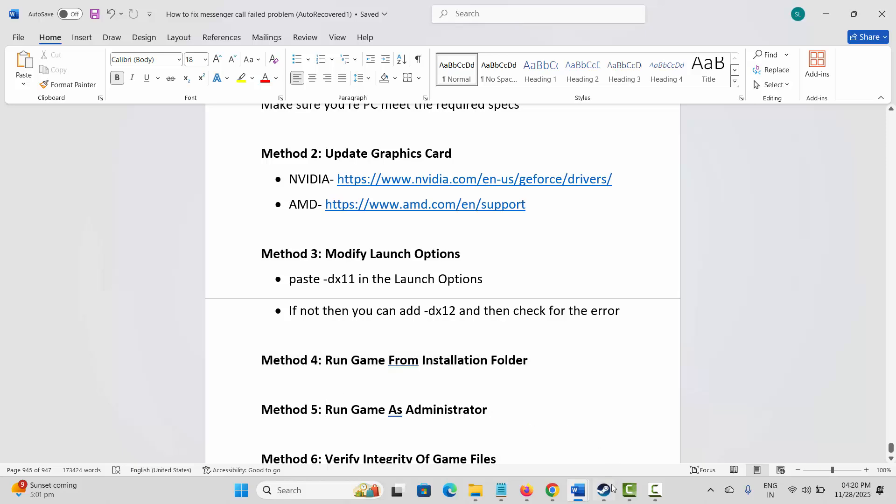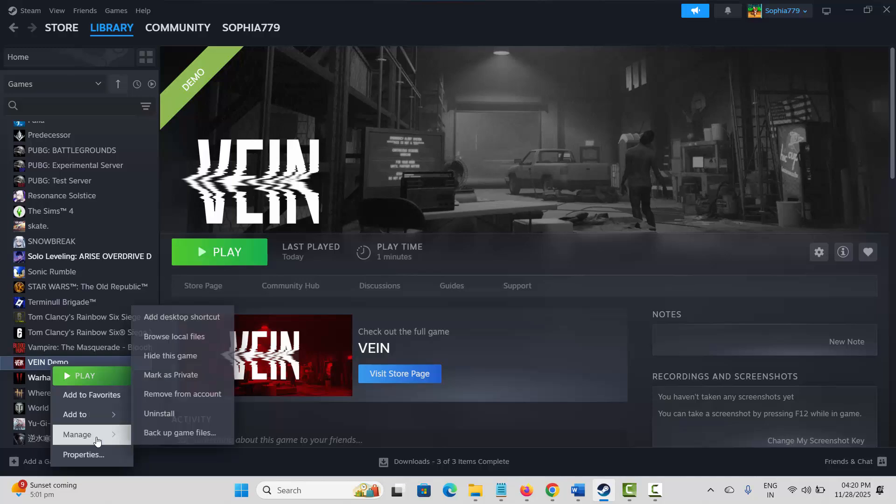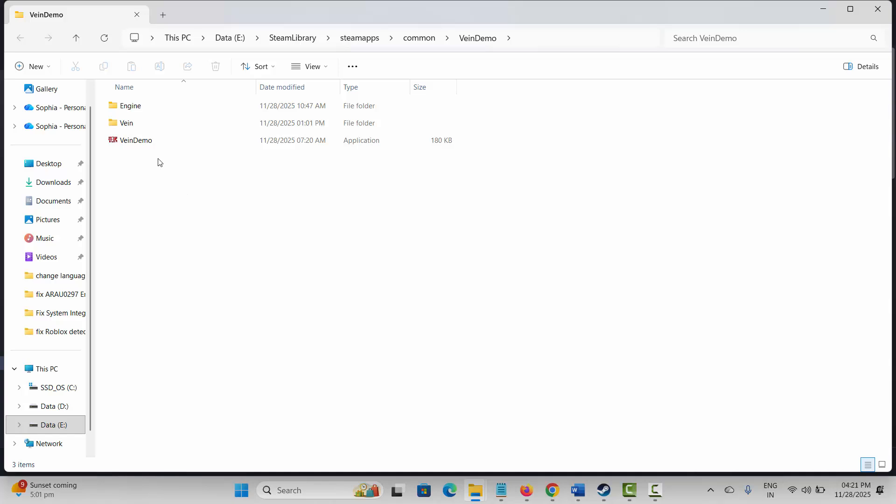Next, run the game from its installation folder. Go to Steam, under Library, select your game, right-click, click Manage, then Browse Local Files. This takes you to the game folder. Simply double-click the game application and check whether the game is launching or not.